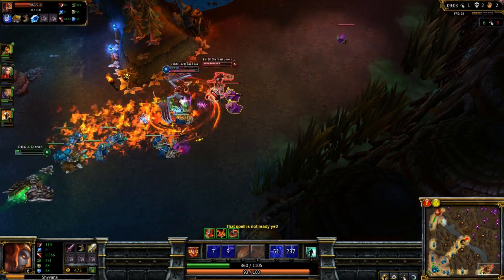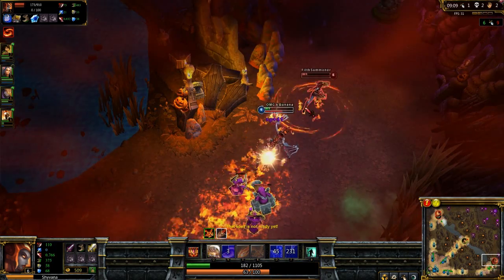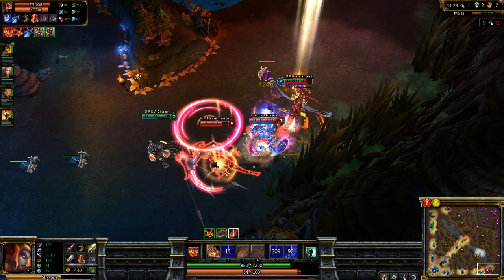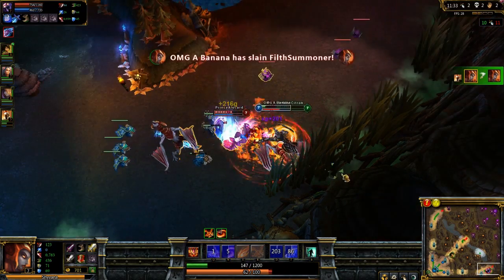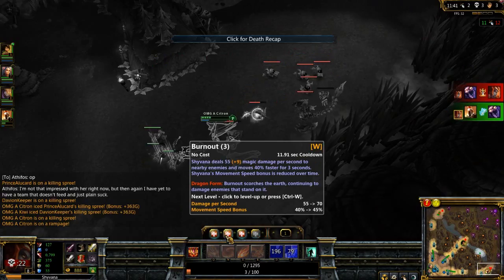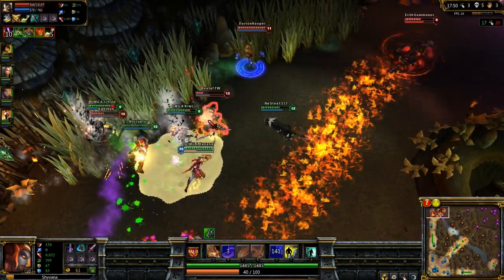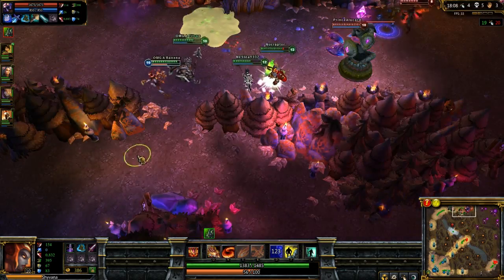I recommend building her tanky so you can initiate, jump in, and do as much damage as possible. In dragon form all your other abilities gain new properties: your Q strikes everyone instead of just one target, your W does AoE damage with flames on top, and your E does a cone of skillshot nukes instead of just one — kind of like Ashe's Volley. Her ultimate is her bread and butter. Through mid and early game, let your team initiate for you since you won't be tanky enough to absorb damage yet.